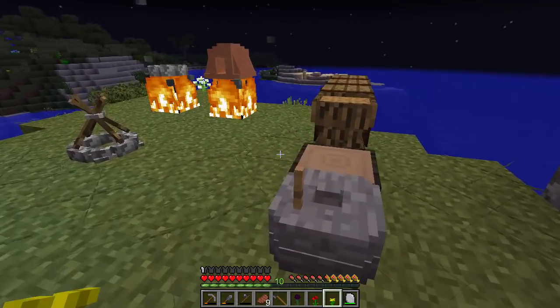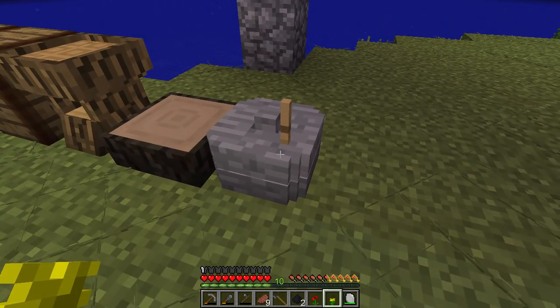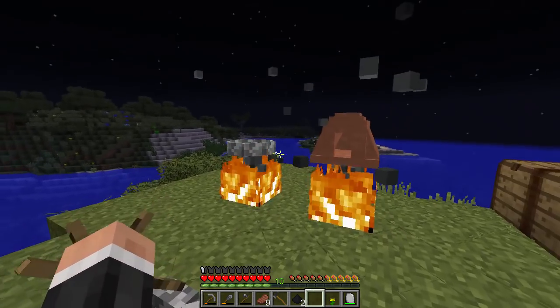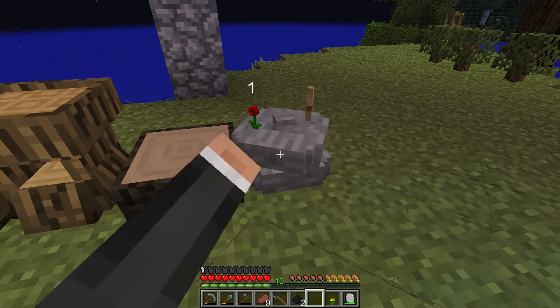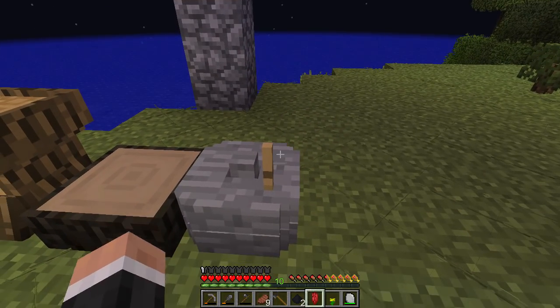What I have discovered is that we don't need ink from squid, which is brilliant. If we put one of these black lotuses from Actual Additions into a grinder, you get black dye powder. The way this works is similar to the grill, but you just have to manually do it. Like so — there we go, and then we get that.